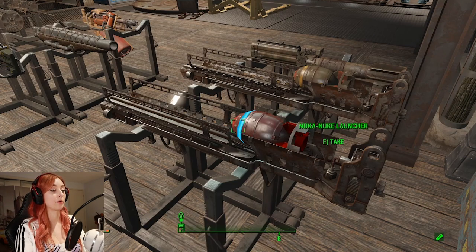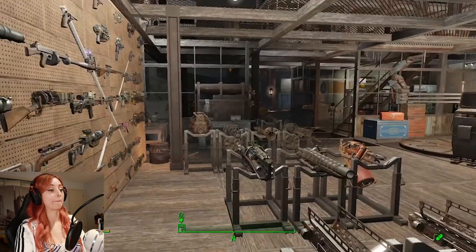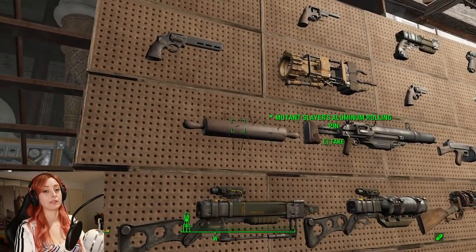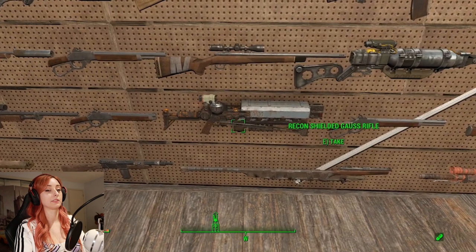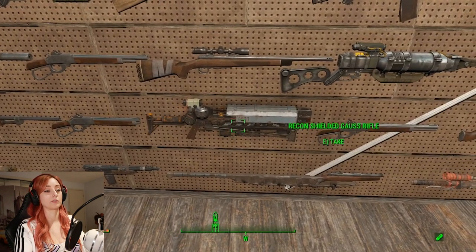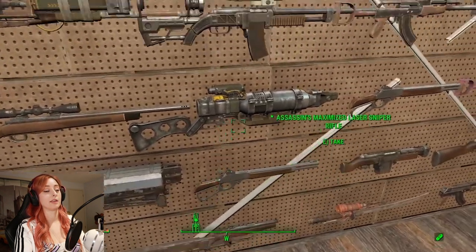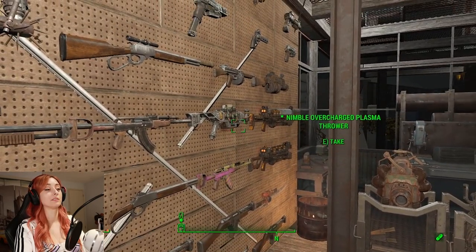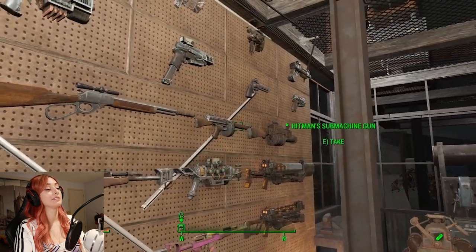I have to create those. And these are all special. I like this special rolling pin — it's a pretty good weapon. There's also a Gauze Rifle. And then there's pretty much everything else that was special — not necessarily good, just special.